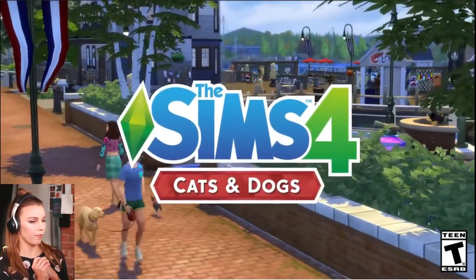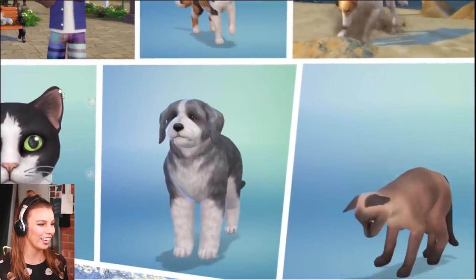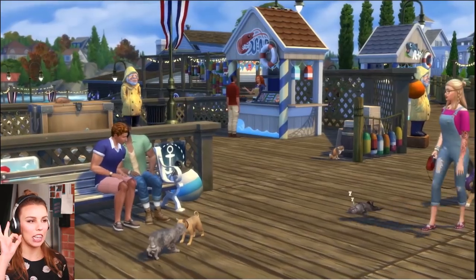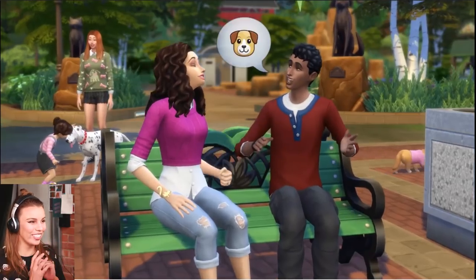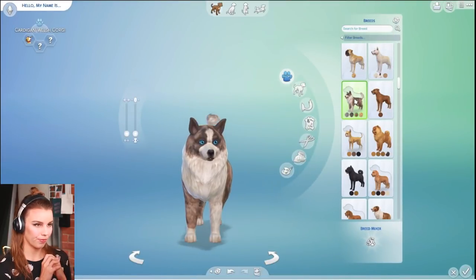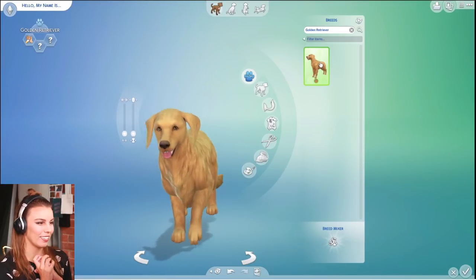In the Sims 4 Cats and Dogs Expansion Pack, you can make the perfect companion for your Sims with the new Create a Pet tool. Choose a breed, give them distinct personalities and make these cats and dogs your own. Welcome to Brindleton Bay, the new pet-friendly world in Cats and Dogs. Meet Jay and Kira. These newlyweds are ready for their first furry companion. Let's dive into Create a Pet. Start by choosing a cat or dog — small dog, big dog — and a quick search: golden retriever. You can choose a tail.